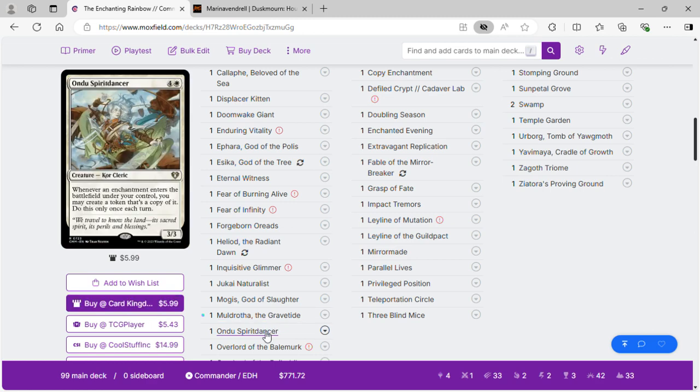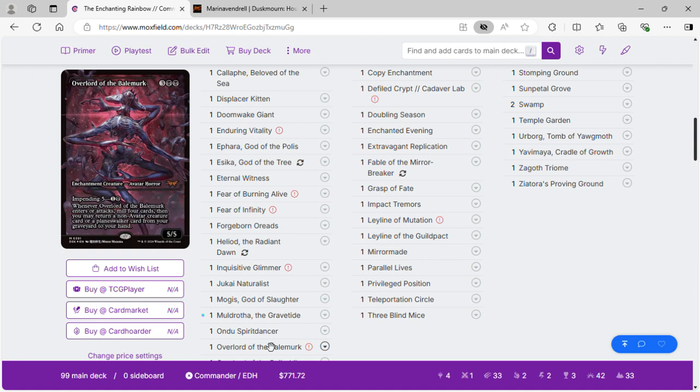On your Spirit Dancer: when it enters the battlefield under your control, you may create a token that's a copy of it — only once each turn. Overlord of the Balemurk mills cards and then we get a creature or planeswalker card back to hand, so we can retrieve our enchantment creatures or planeswalkers.